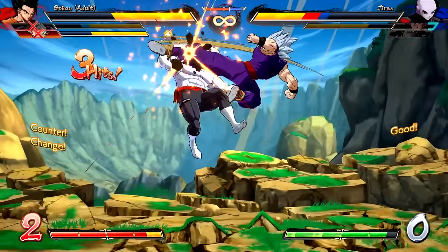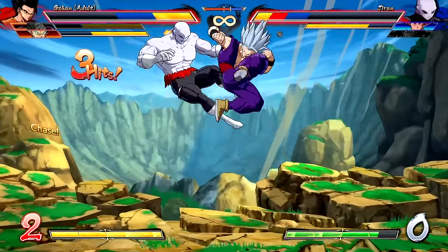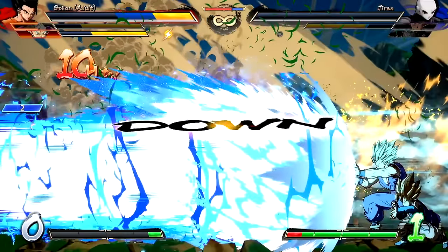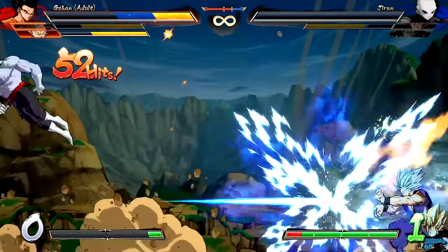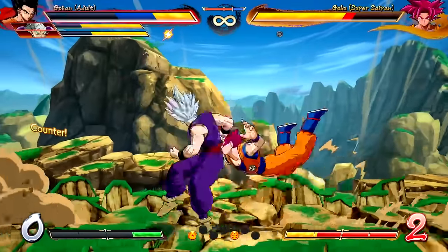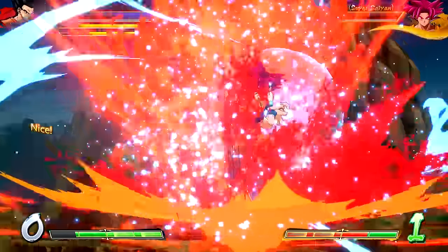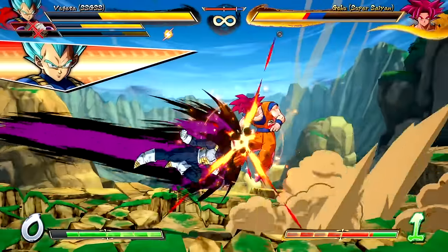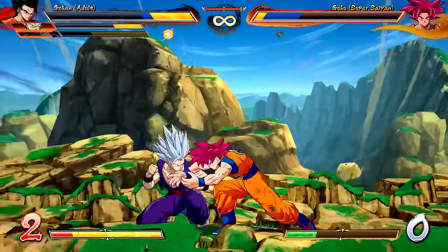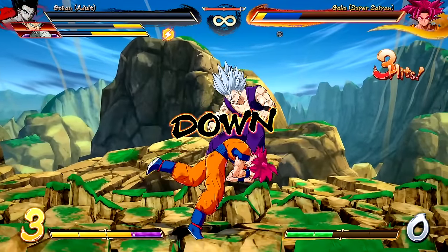I'm gonna try to do all the characters' ultimate attacks, so I need at least nine ki bars — three for each. Jiren's about to die right here. Do we get a cinematic? I don't think we do. So we saw Gohan's ultimate, we've seen Frieza's transformation and ultimate. We need to use Vegeta's Final Flash. Wait, I don't really know how to charge, so this might be troublesome. I have three ki bars — that's good enough. He just finished me off.